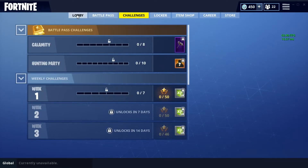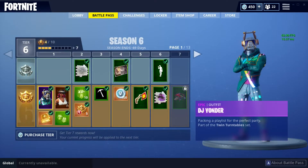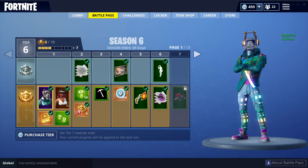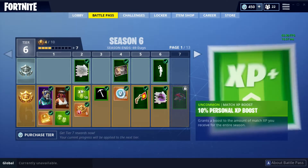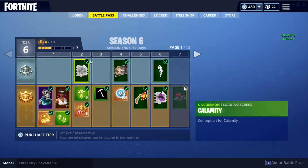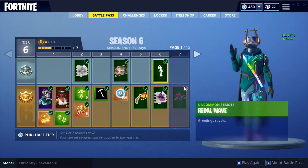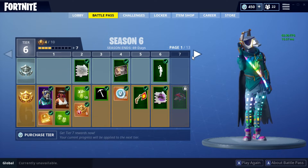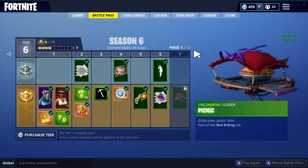Let's get into the battle pass. The first skin you get is DJ Yonder — it's an awesome skin, one of my favorites. Then you get Calamity, which is the legendary skin, then V-Bucks and more of that stuff. Then here's the Regal Wave, which is the first emote of the battle pass at tier six. Then comes a glider — that one's pretty weird looking.